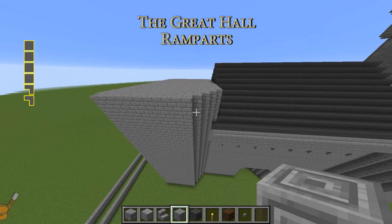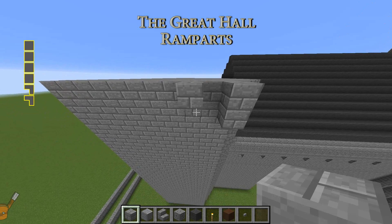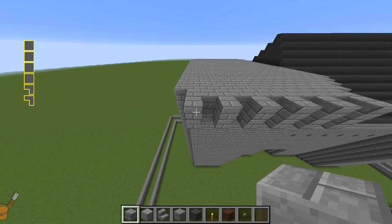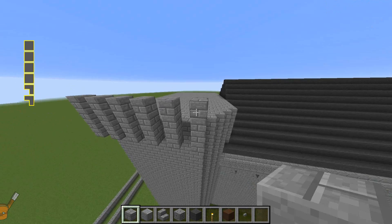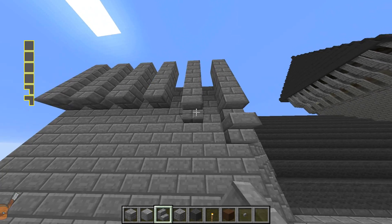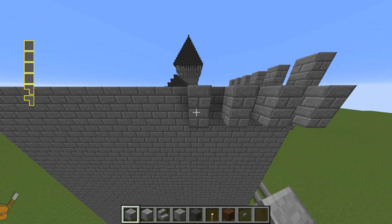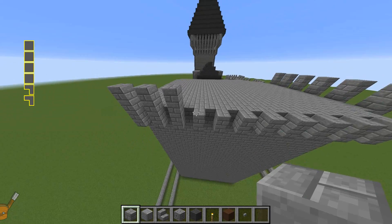The ramparts are probably the simplest we've done so far. Beginning at the top right cornerstone on the front face of the left tower, lay two vertical blocks downwards. Miss a block and repeat. Add two blocks to the top of each rampart. Underneath, add two stair blocks — simple as that. Do the same thing on the other sides, beginning at the first block and working across. You'll need to replicate this on the other tower.